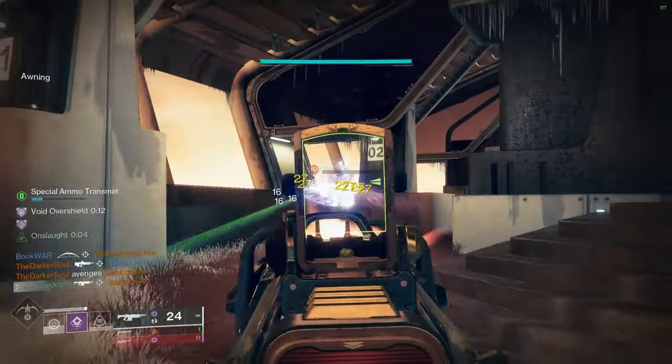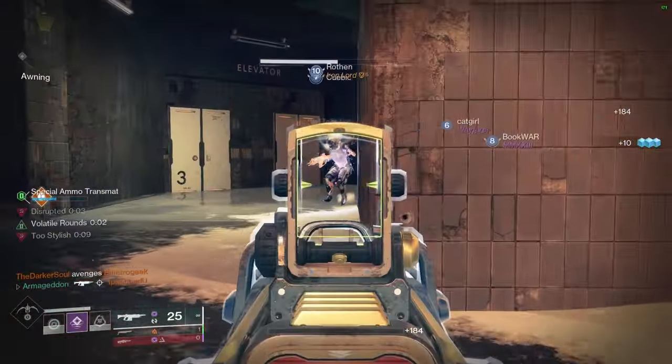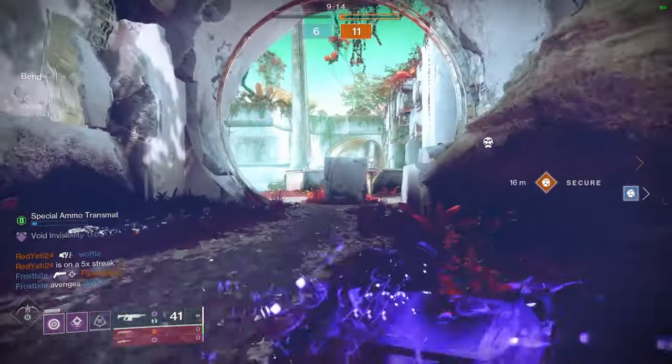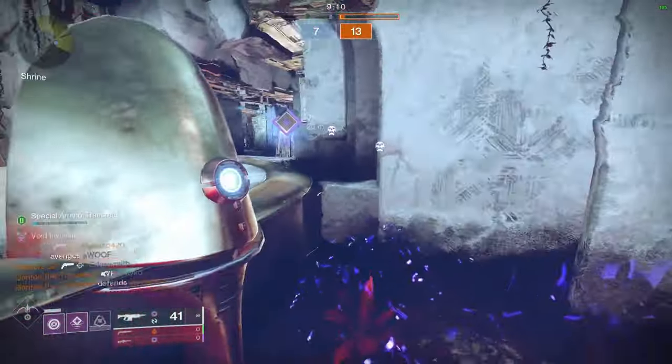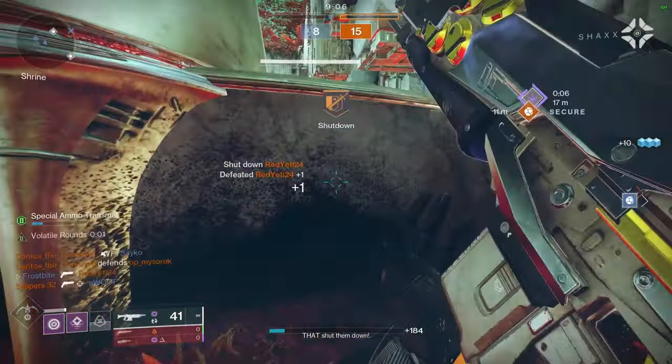There are three ways you can land the first shot on your opponent. You can be faster, you can be smarter, or you can cheat. And while I like to think that there's a lot of smart and fast people in the room, it's a hell of a lot easier to just cheat. This build is practically cheating because you will literally be invisible for every single engagement you take.